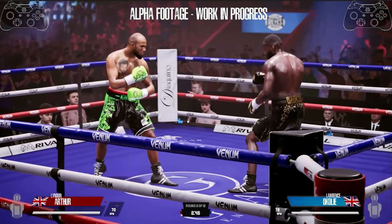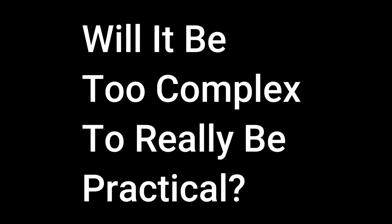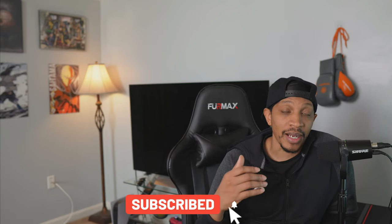The 8-point blocking system looks to be one of the most advanced systems that we've seen in a modern boxing game. But will it be too complex to really be practical? For anyone that's unaware, the 8-point blocking system is going to give you manual control over 8 different directions of where you want to block, unlike the default system where you're really just going to be able to block high and low.